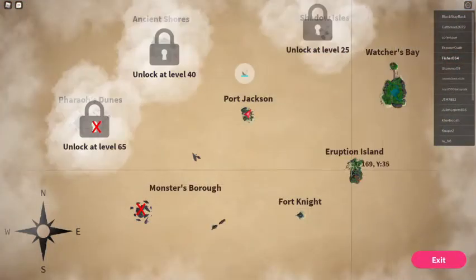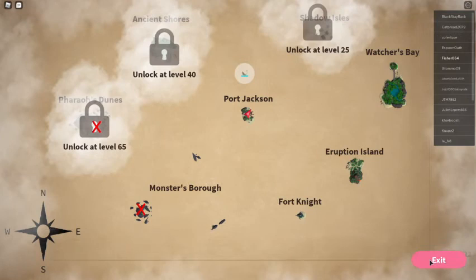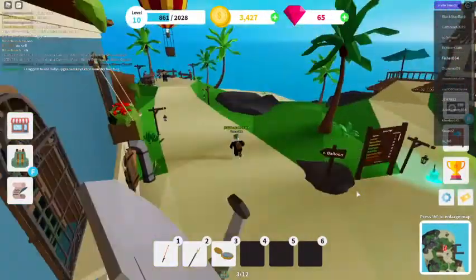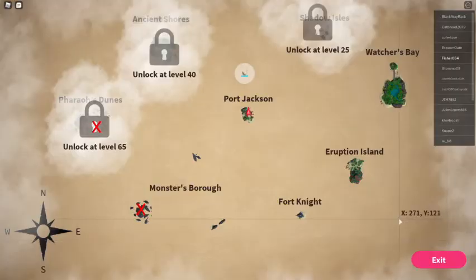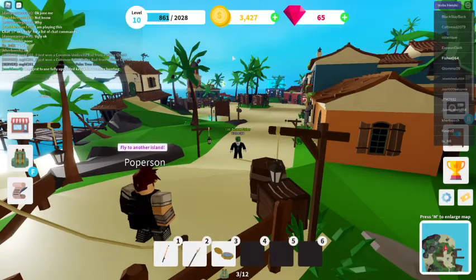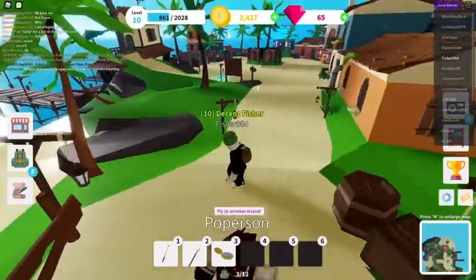I'm going to show you how to fish in the lava eruption island in the volcano, because there's lava in the volcano. To fish in the lava you need a lava rod, and I'll show you how to get that today. To get to eruption island you need to be on level 10 in the game, and I just turned level 10 on this account.